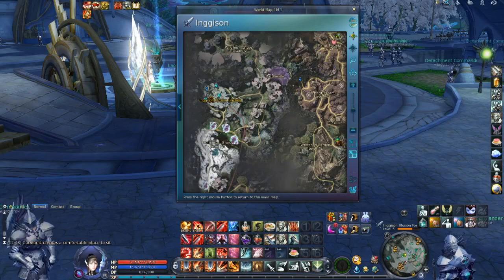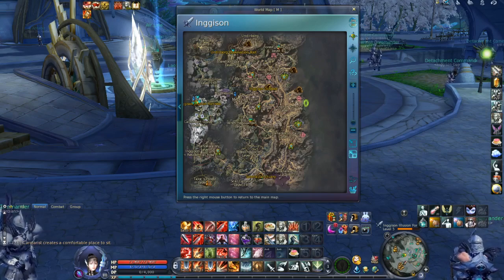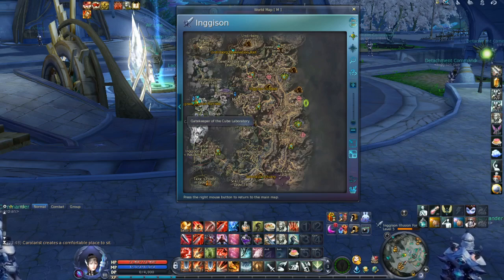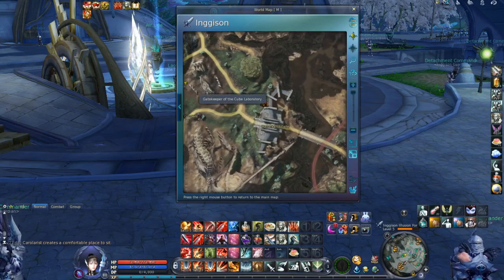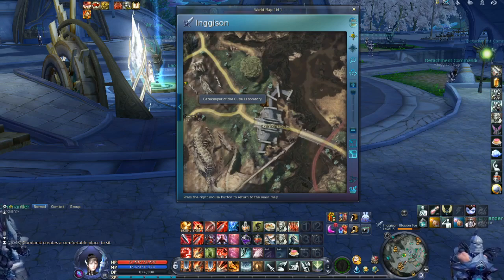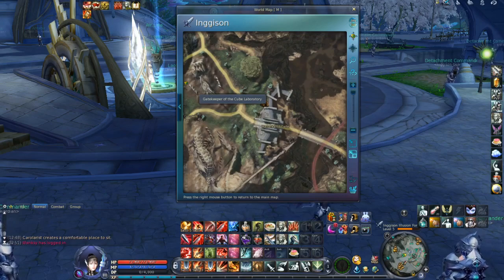The second way is by running the solo PvE instance Cube Laboratory. If you are a new or returning player, this is really important for you because it's an easy way to get Cubes. All you need to do is open the Ingison map if you play Elyos faction, or the Gelkmaros map for Asmodian faction, and find the entry to this solo PvE instance. The entry point changes — the Shugo NPC standing on the map changes location every now and then, so you need to search for it. Once you find the Shugo, go inside. You can enter this solo PvE instance 7 times per week, clear the whole instance, kill some mobs and bosses, and as a reward you will get lots of Cubes.